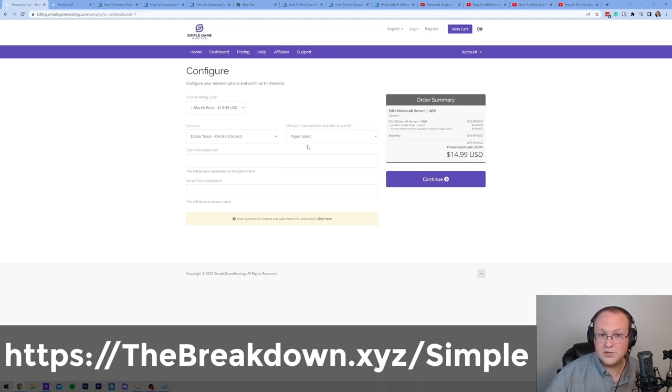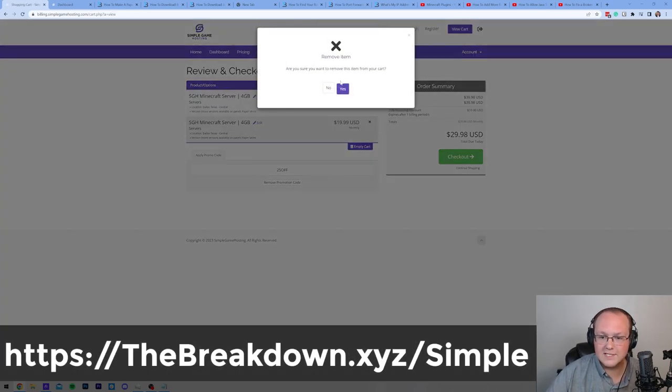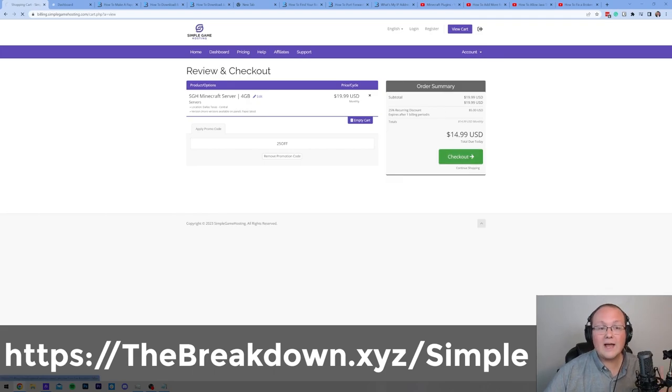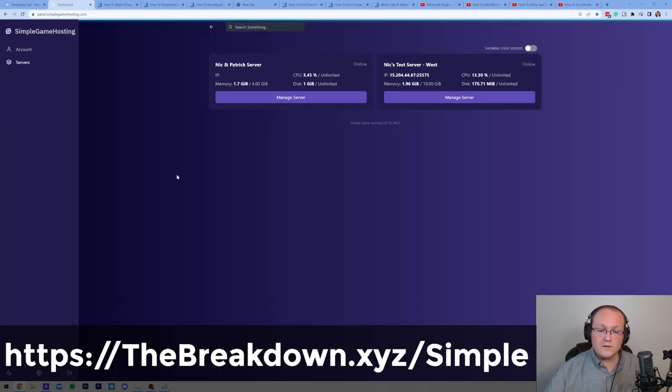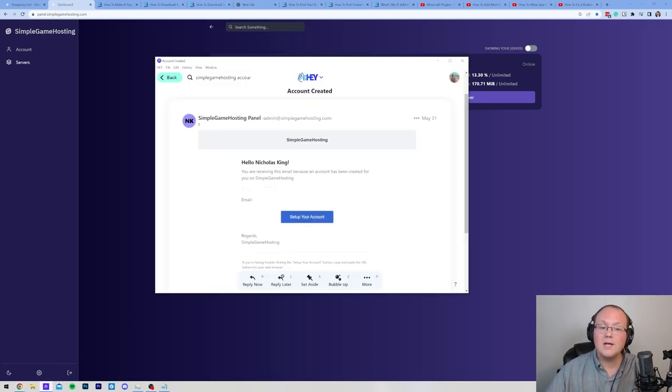Selecting Paper Latest means Paper is going to be installed on the server. Once you've purchased it, go ahead and click Continue and confirm that everything is as it should be — the data center is correct and the version is Paper Latest. Click Checkout and go through the checkout process. Once finished, you'll get an account created email. Click the Set Up Your Account button, which will have you create a password for your panel account.